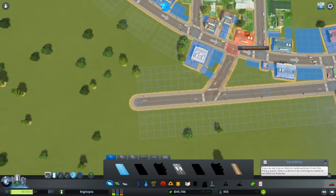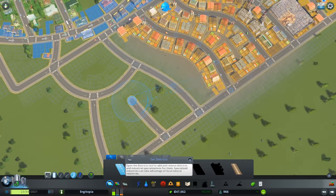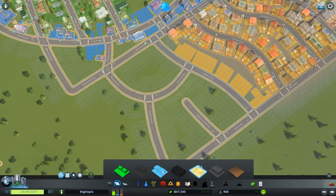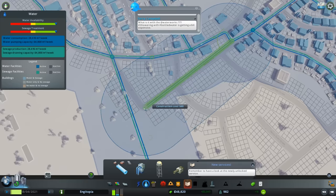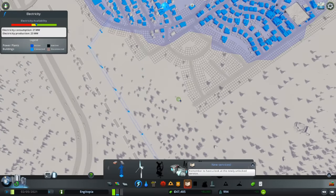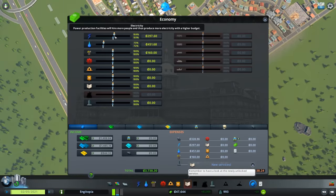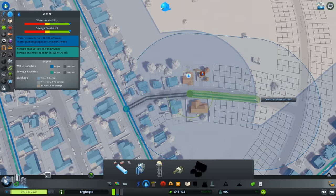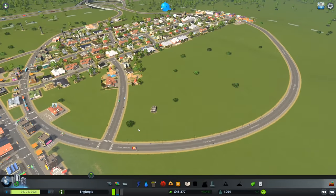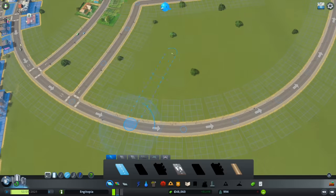I can demolish these pylons now since everything's connected. I'll build a road down this way and add another junction to give another route through the industrial area. I'm trying to keep it interesting - in the UK we don't just do straight grids either. I need to make sure we've got water and electricity down here and up in this area too. I'll bung the water pipe under this road.